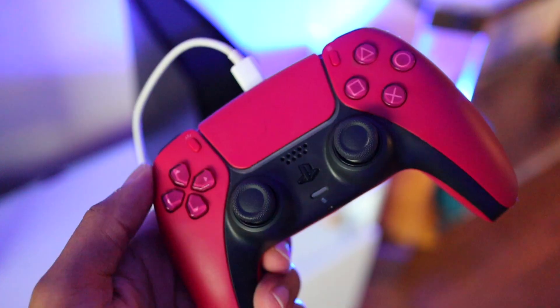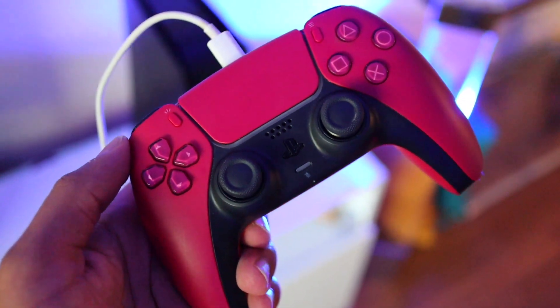To pair your controller back with your console, first disconnect the controller from your computer, then using the USB-C cable connect the PS5 controller to the console and select the PlayStation Home button — that will allow you to reconnect it.